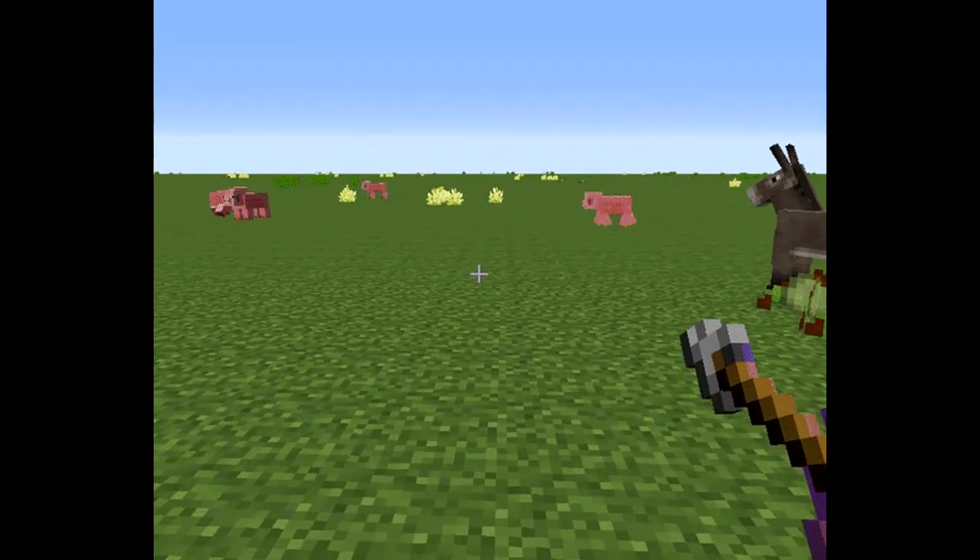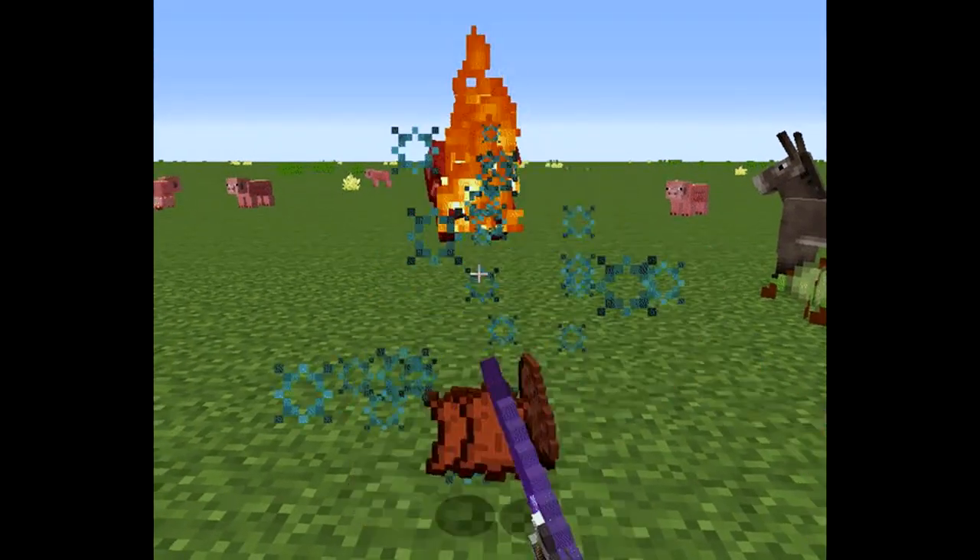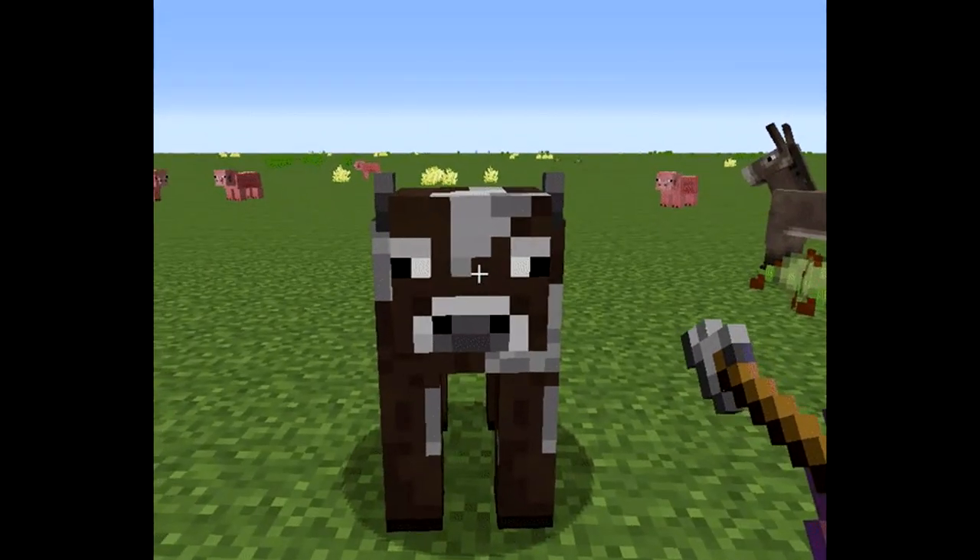It's also a good idea to practice your aim on some animals in a survival world. Cows are fast as heck, so practicing your aim on them will help you out in the long run.